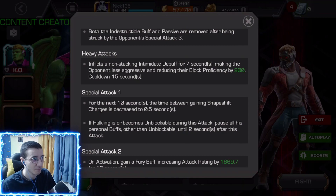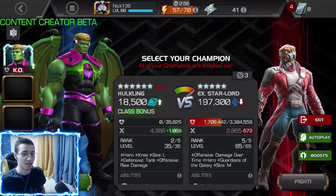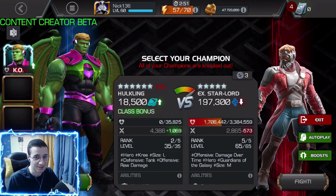Then you can immediately do five hits in the block, become unblockable, hit special two, get two furies, and with four aptitudes you're going to hit very hard. I quite like this champion — can't wait to do a six-star rank three gameplay with and without suicides. Hope you guys enjoyed this video. If you did, please give it a like, subscribe, and I'll see you in the next one!